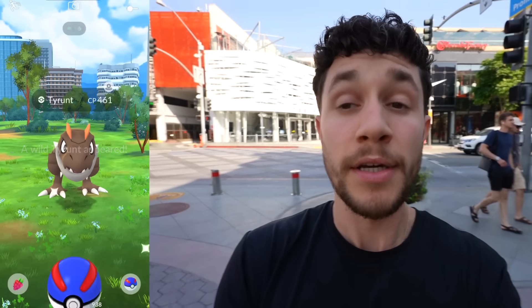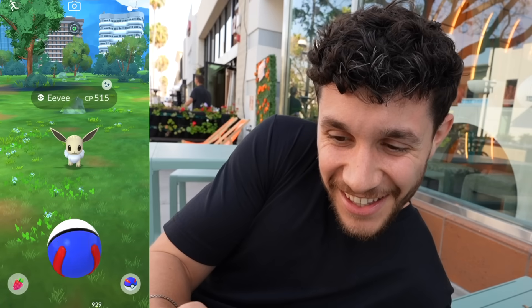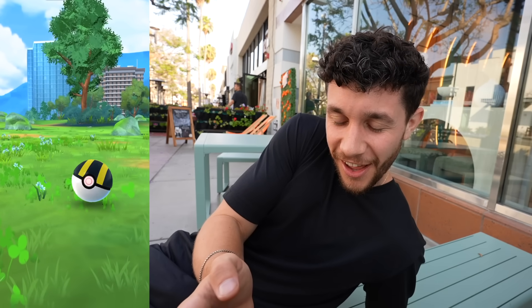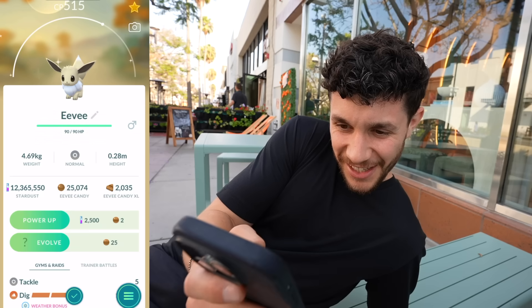This is new — a Tyrant. Got a lot of those at GoFest. And another Tyrant, Yungoose, Pidgey, Fomantis, Pidgey. And then — a Shiny Eevee! This wasn't from the Sunsteel Strike, this was just in the wild. We got a bunch of those at GoFest with the crown, so it's kind of weird to see it without the crown. Very weird to just see a Shiny Eevee in the wild like that. 515 CP — we'll take it.